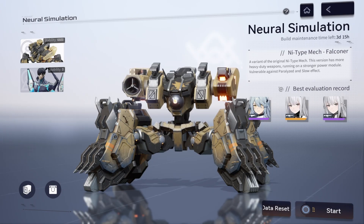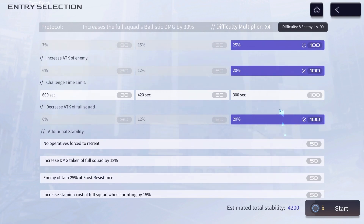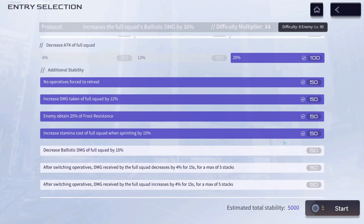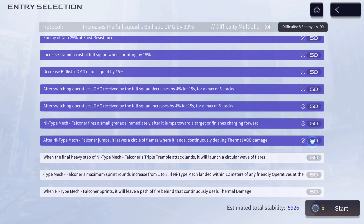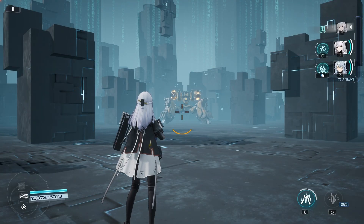Hello everyone, welcome back. Today I'm going to show you guys a pretty awesome team against the Falconer boss that's going to involve a 5-star Chen Xing, and we're also going to be using the 4-star Life and the 4-star Chen Xing. This is a really amazing team for this boss, but they do require some skill. Chen Xing will offer a heal, and this is going to be a level 90 boss with everything turned on except for the time limit.